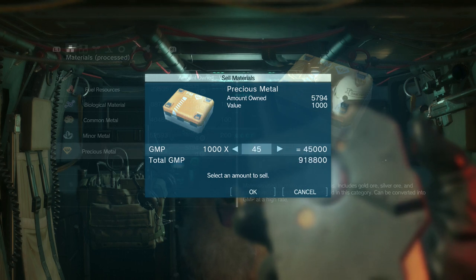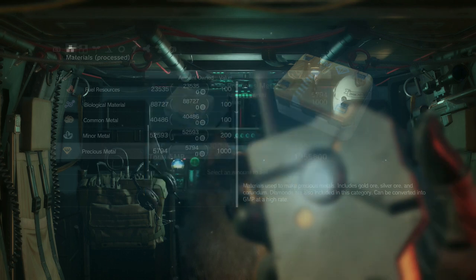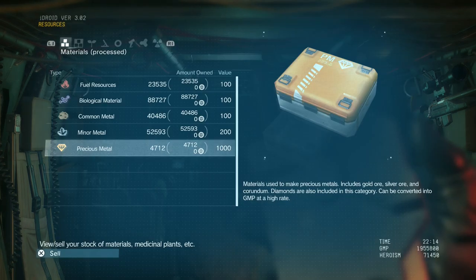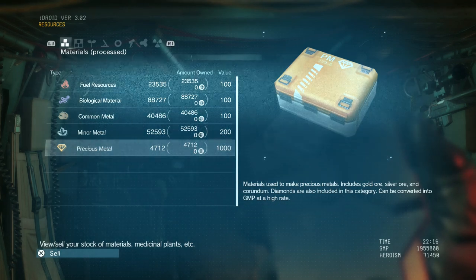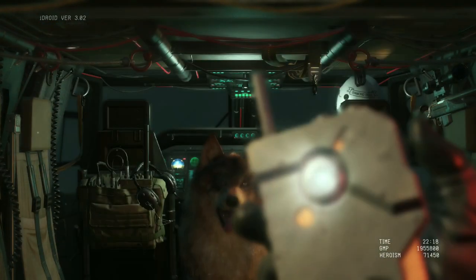So let's sell a thousand and see how much we make from that. There we go — that's over a million GMP that we just put into our pockets from selling a thousand precious metals, which you'll find by navigating the world or raiding other people's FOBs. It's pretty easy to come by.